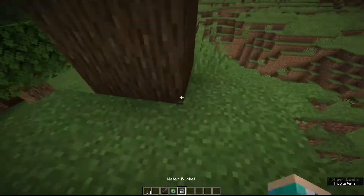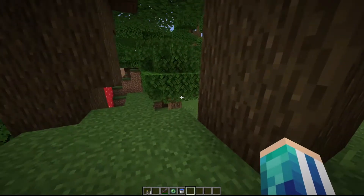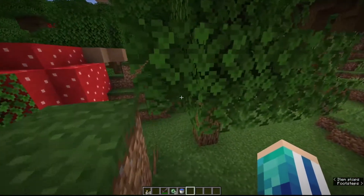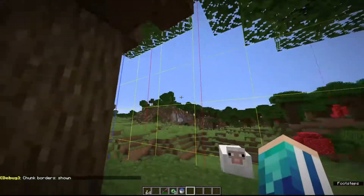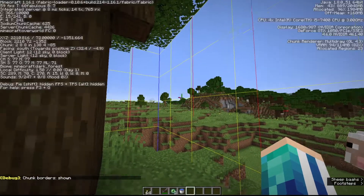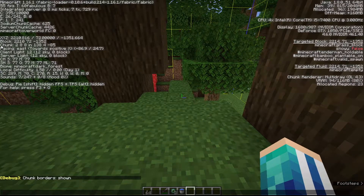Let me use an eye of ender — it goes down immediately, so I know there is a stronghold in this chunk somewhere, but I don't know where exactly. I don't want to use more eyes of ender to find it. So what I do is pull up chunk borders with F3+G, then pull up the F3 menu, and here you have your chunk coordinates.